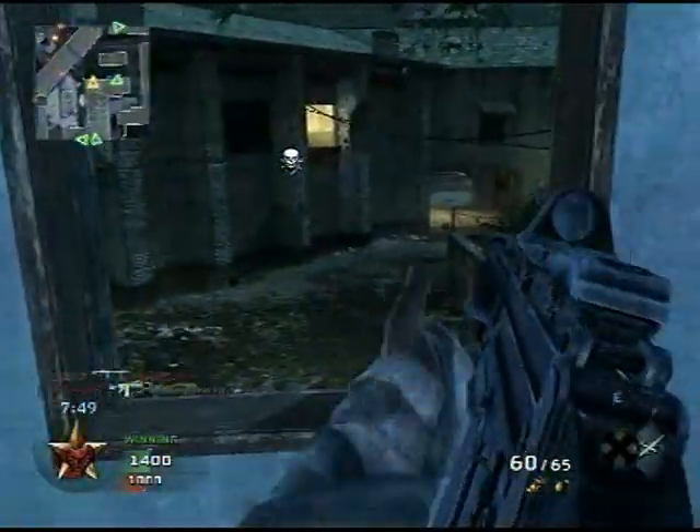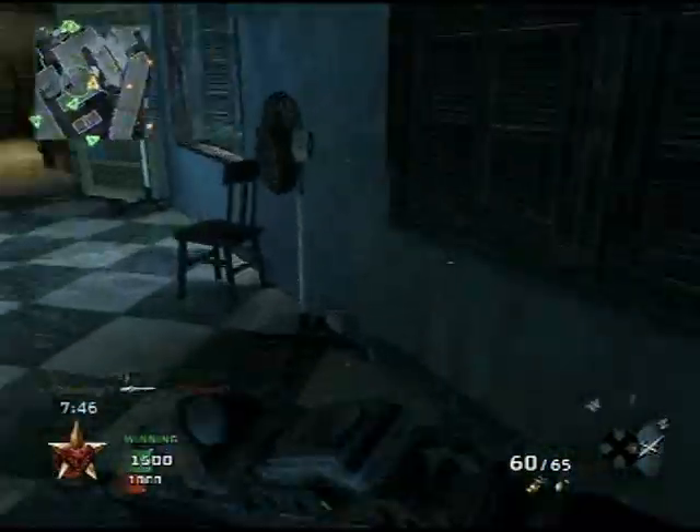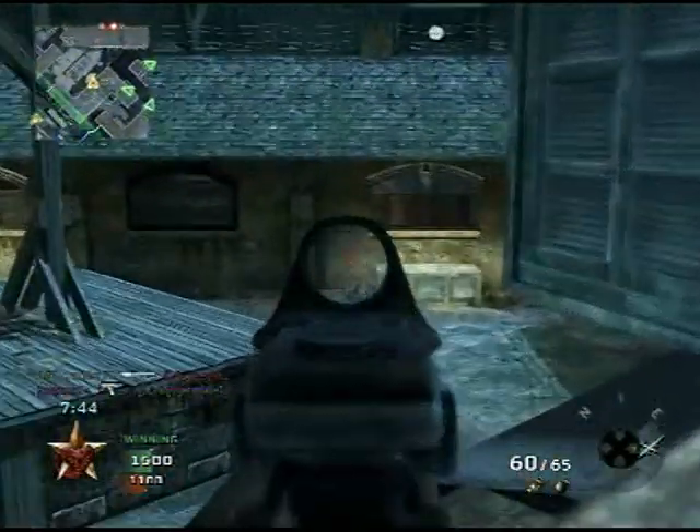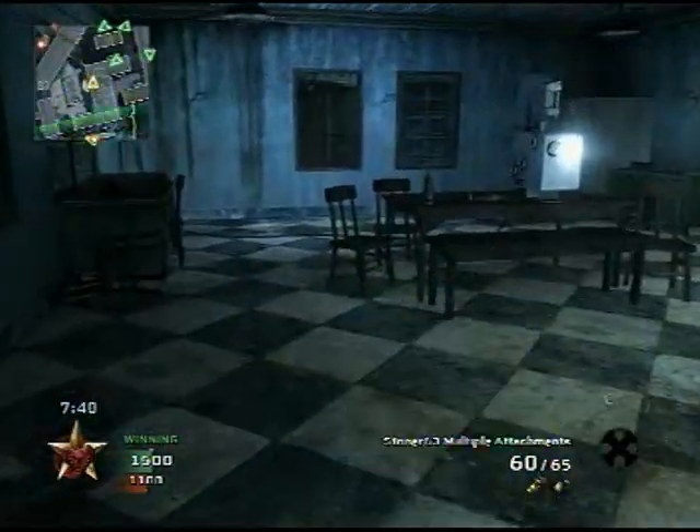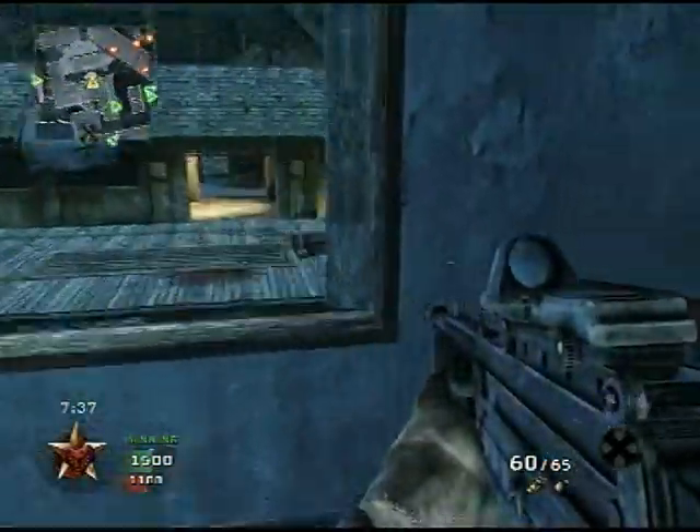I think the smaller maps would favour it more, because for long range it does kind of jump around a bit. So for maps like Summit, Nuketown, that kind of thing, I think the Stoner 63 would be better.